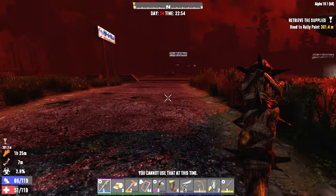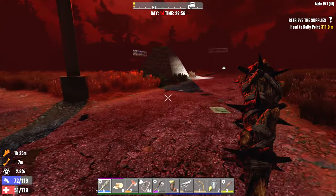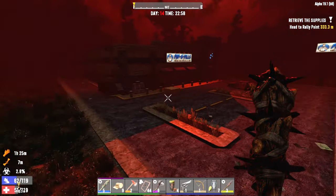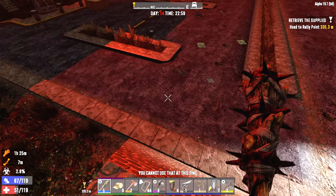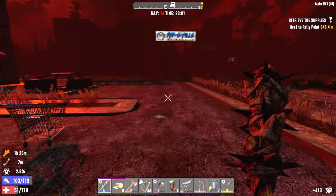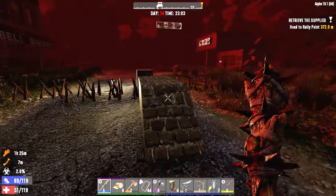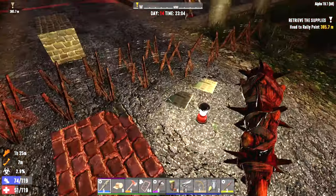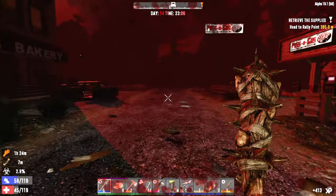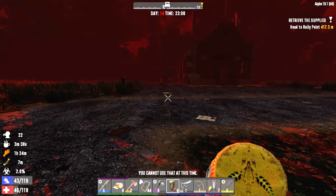We gotta get somewhere kind of safe here. Where was the safe spot up there? I don't think we'll have very much time, we need to just quickly grab something. We are very low on health. Oh, it doesn't really work on these things. Oh man, we are gonna have a destroyed leg by the end of the night — watch. Okay, maybe not, that wasn't so bad. I need to have other medicines going on, I should probably have this.